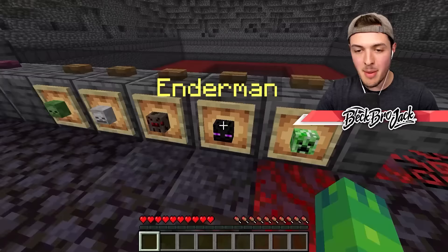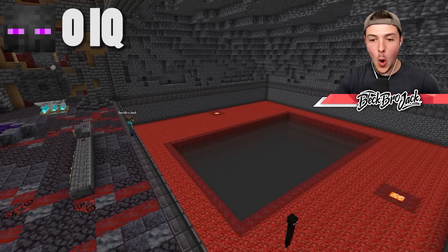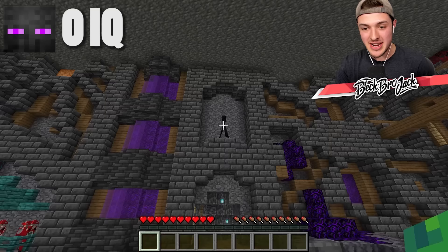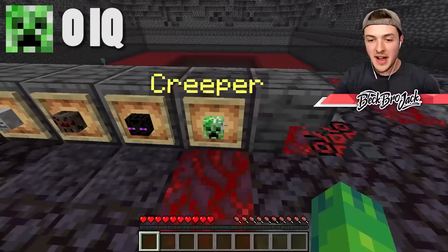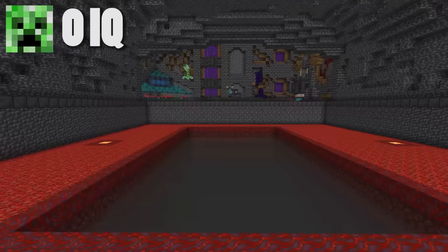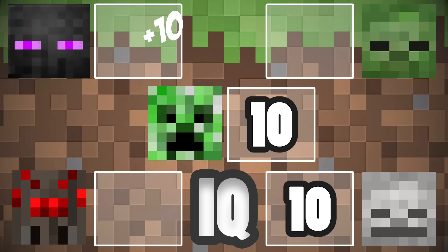Mob number four is an Enderman. You have the power of teleportation. It's going everywhere — my man does not realize he can just teleport to the other spot. It teleported on the hole, then teleported outside of the laboratory, and it failed. It just had to teleport one correct time. What a donut. The last mob — finally, we have the creeper. It walked toward the edge, geared up, and that dude fart-blasted its way over to the other side. It survived! That's plus 10 IQ points. The skeleton and the creeper have 10 IQ points. Everybody else is dumb.